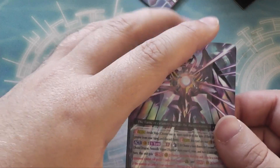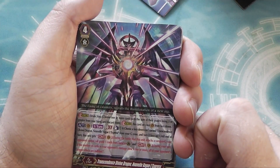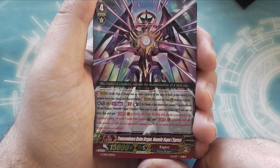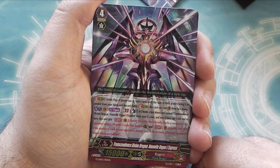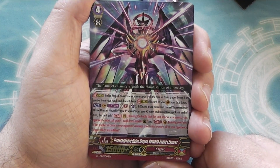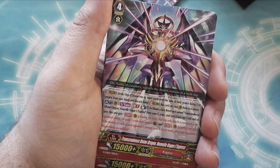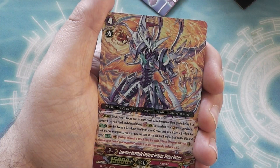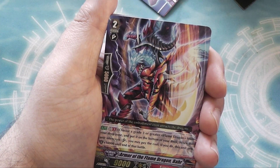And then the second half of the deck has your stride units. First up is Transcendence Divine Dragon Nouvelle Vague Express — pause that to see what it does, the artwork's pretty neat. You get four of those. Then you've got Supreme Heavenly Emperor Dragon Vortex Desire — you get two of those. So including the promos, you actually get eight stride units in this set, which is pretty crazy.